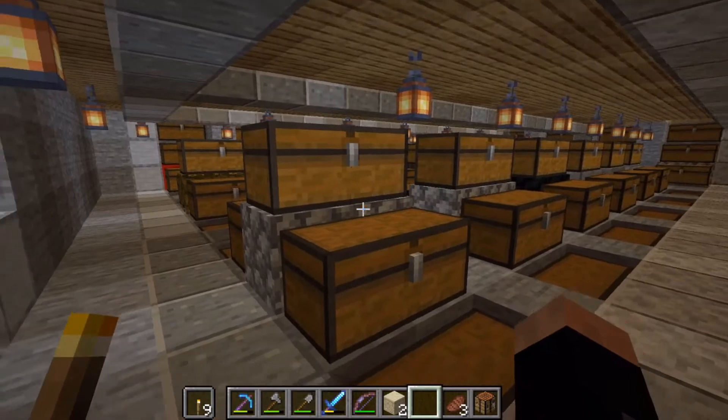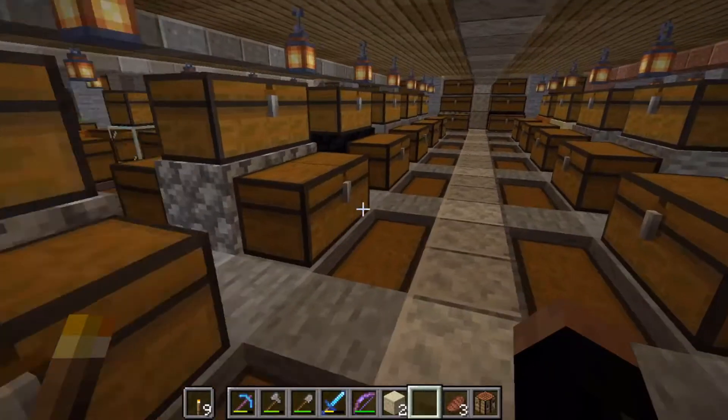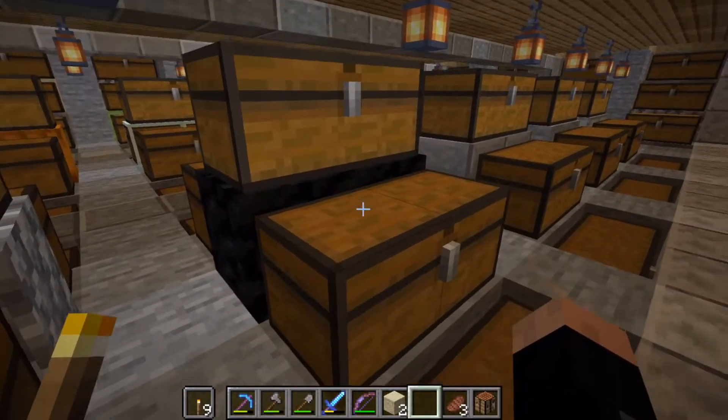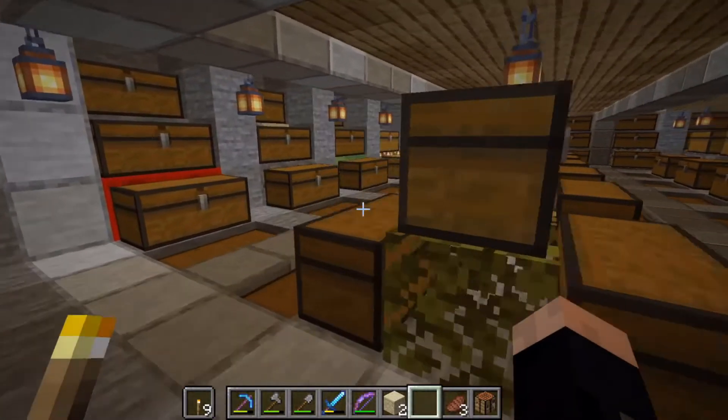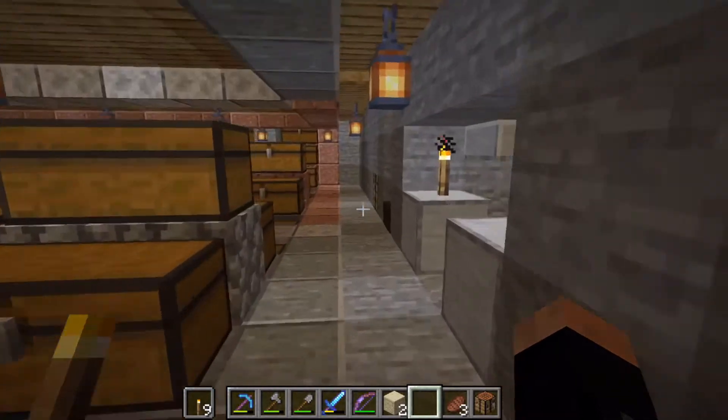I'm happy with how the warehouse turned out — cramped, yes. I should have taken the stairs down one more level. You can see that what's under each chest indicates what's in it, so greenery there, cobble, coal — you can see that.